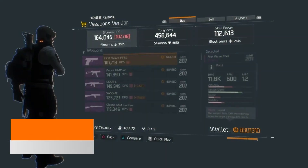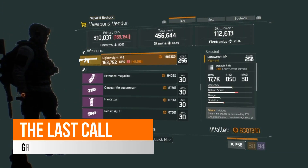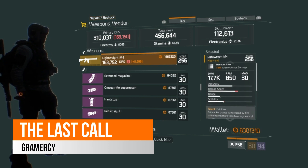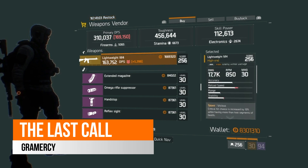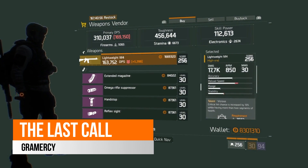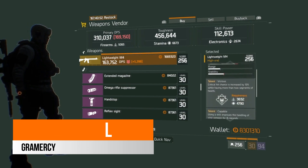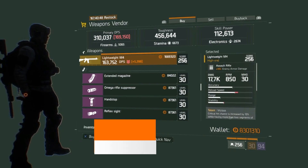Over in the Last Call safe house this week, there is a Lightweight M4, but nothing to get excited about compared to what we've had the last couple of weeks. It comes with 19% enemy armor damage, which is low compared to others we've had, and 17.7k base damage with vicious, capable and deadly as its talents. However, if you haven't been able to collect any of the Lightweight M4s from recent weeks and just want to try one, there is one here should you wish.